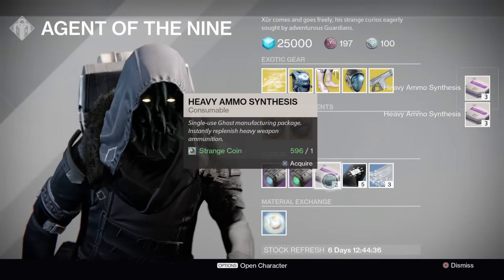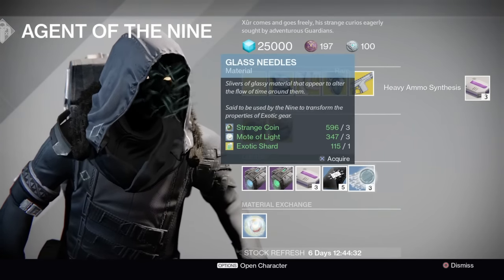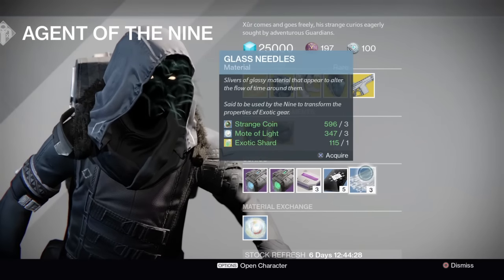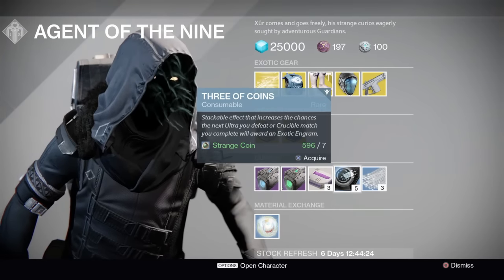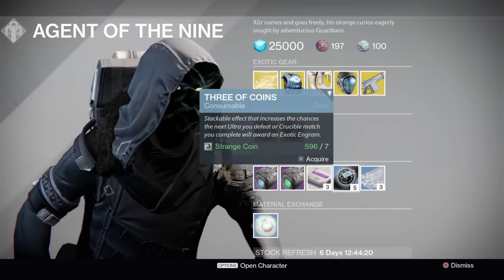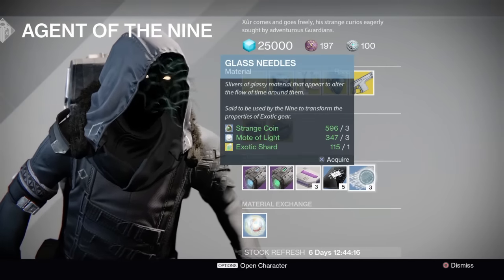Then you've got the Heavy Ammo Synth if you want to level up a faction or just get Heavy Ammo for the raid. Then you've got the Three of Coins if you want to farm exotics, and the Glass Needles if you want to re-roll any of the exotics Xur is selling or any exotics you got from Three of Coins, the Nightfall, or the Crucible — it doesn't matter where you got them. You can re-roll them into the perfect exotic you want.